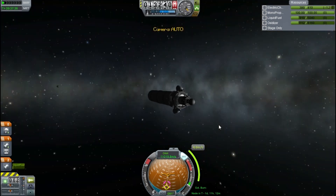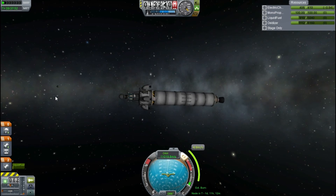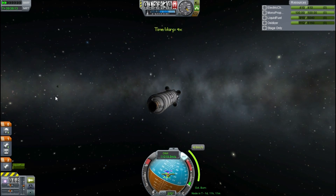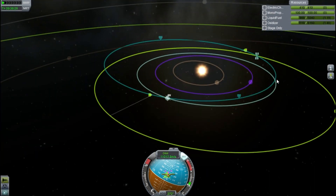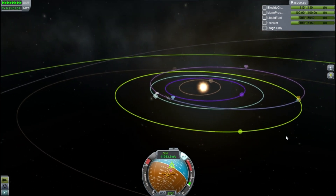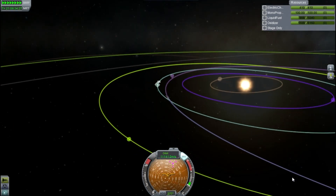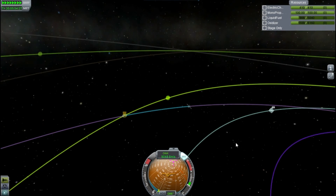I take one observation of goo and keep my other goo and laboratory for when we actually get into the Juna system and its sphere of influence. I do a very small correction burn to get us onto an actual interception, since I kind of overshot it on the first burn. I just burn very slowly, a tiny amount, and we get our intercept. We time warp around, and it's a very tiny intercept — we're going to shoot a slingshot right past Juna. Not the best intercept you'd want, but for a probe mission it is absolutely fine.